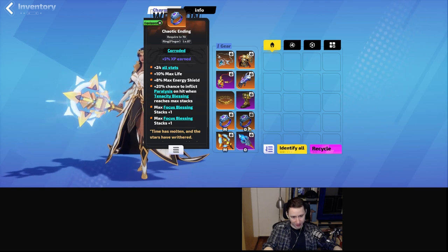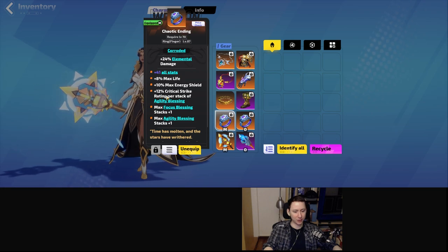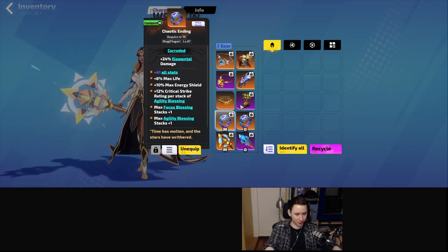For the rings, I got a Chaotic Ending with double focus — this one doesn't actually do anything unfortunately. My second ring is a focus plus agility and critical strike rating per agility blessing. You can also get critical strike damage per focus blessing on one of these rings, but that's going to be really, really expensive. Critical strike rating is important to get because we gain a lot more damage through critical strikes.